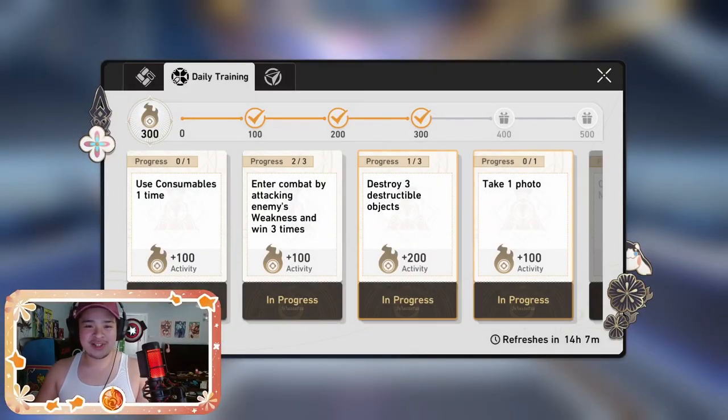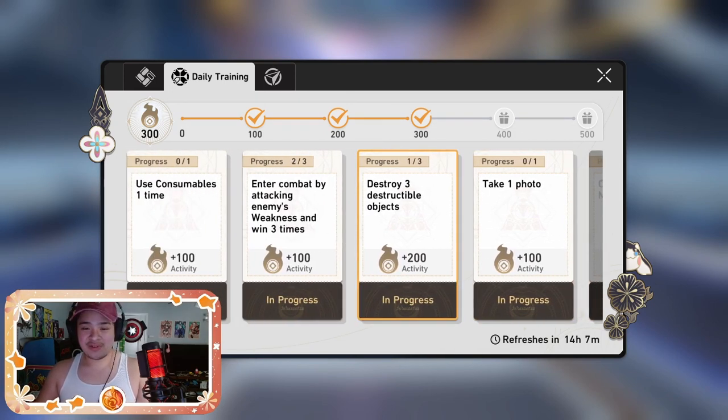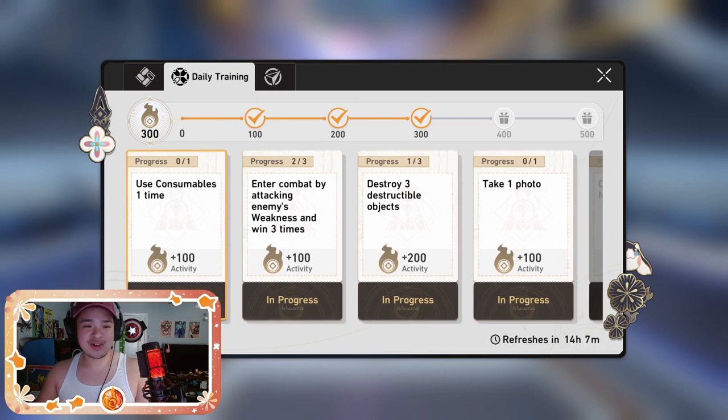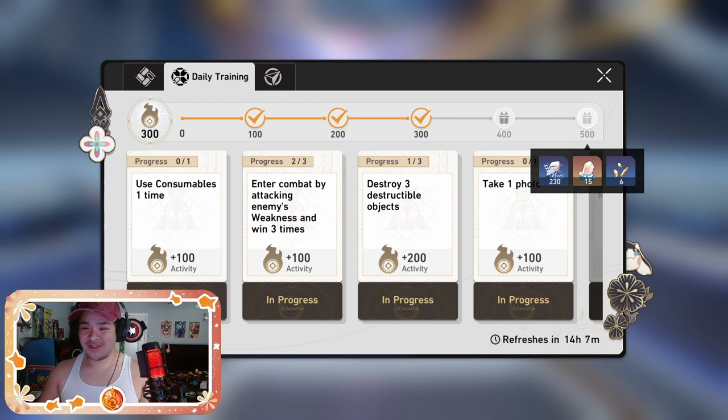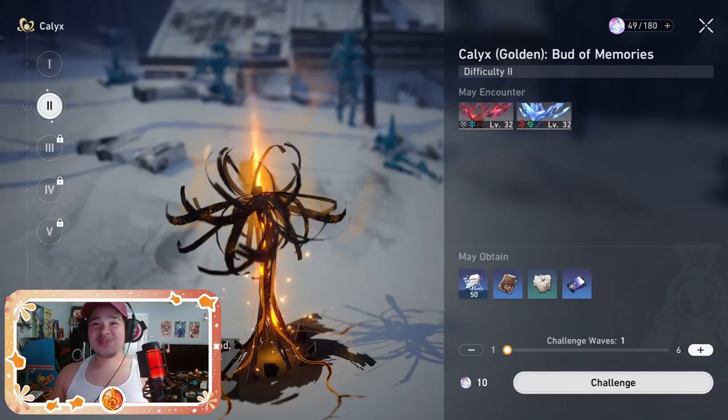First things first are your dailies. Do your daily trainings every day — depending on which activities you do, you can get a certain amount of activity points. You only need 500 a day. Something as simple as taking a photo or using consumables counts, and you get 200 XP each, so that's 1000 XP right there.